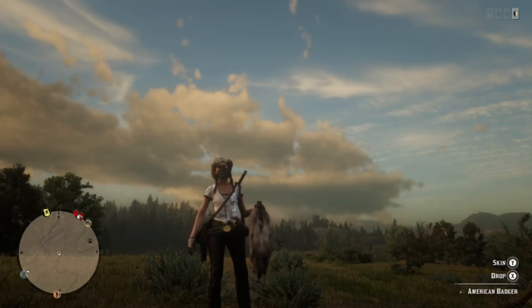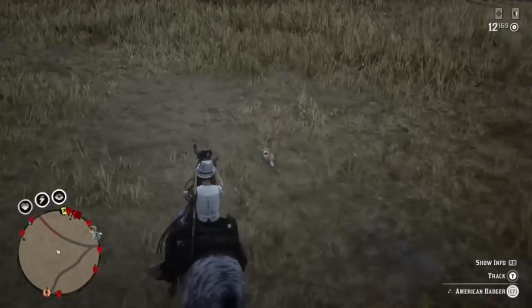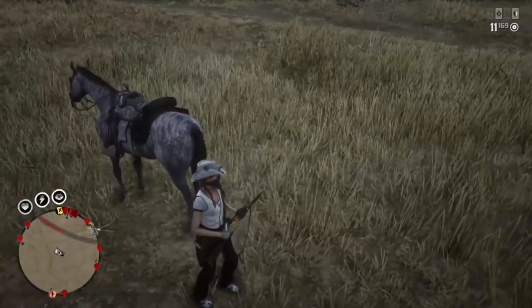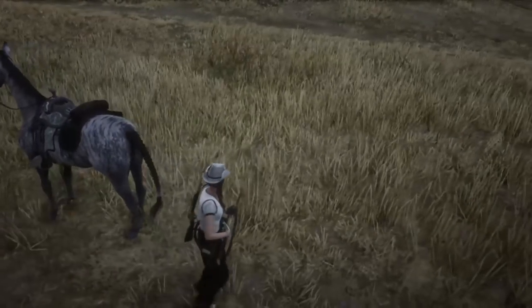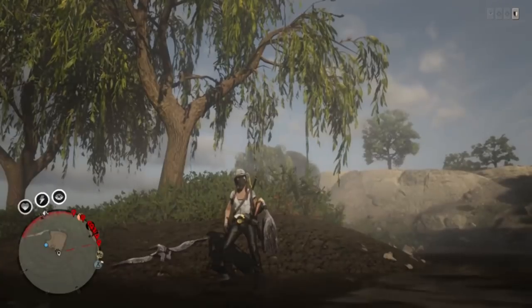I'm going to show you a couple of locations where I got my badgers. You can see the icon right next to my highlight there where I ended up finding my first badger, kind of where there are some raspberries. Over in the center part of Great Plains you can also find some badgers. Technically you can find some badgers down at Quaker's Cove as well, which is a place we're going to visit pretty soon.